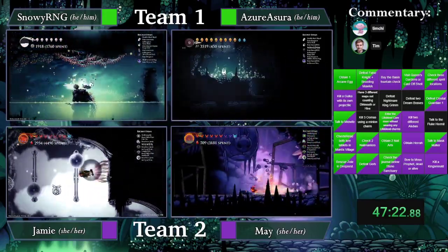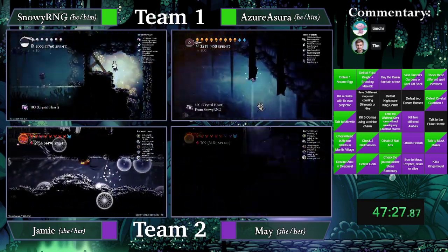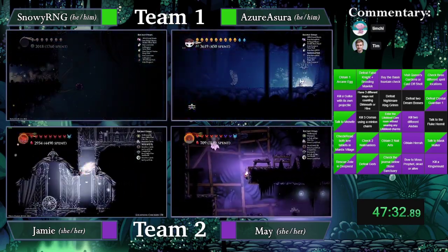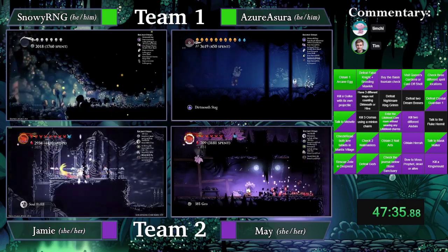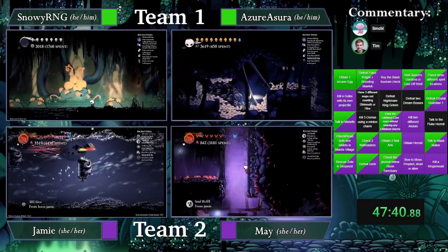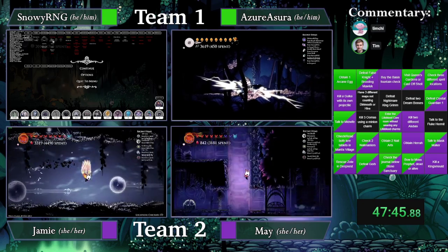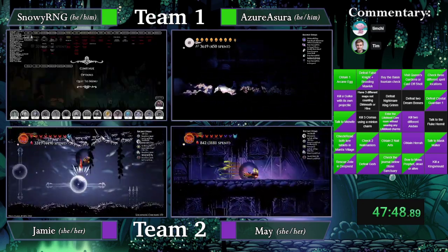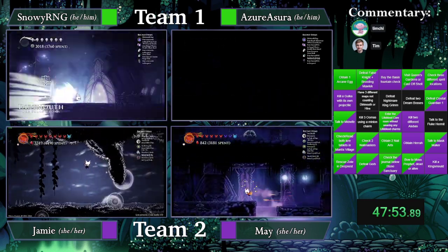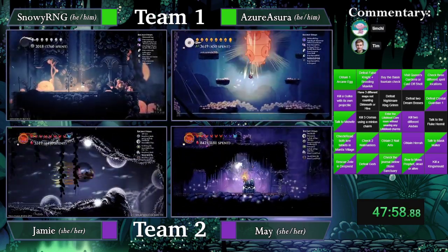Junk Pit — yes, good, I like Junk Pit. Do your Dive log checks. For green team they just have to hope the Grim Child is Dive-locked, even though we will probably see purple team getting the Dive shortly in Resting Grounds. I would hope to see an entry into God Home from the green team, just to get the bench and prepare for NKG. May grabbing her Arcane Egg and most likely heading out after that. Fluke Mom is dead.